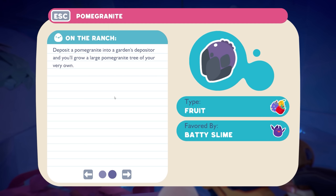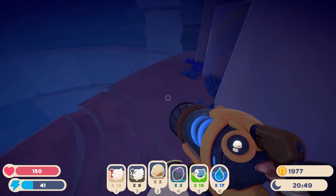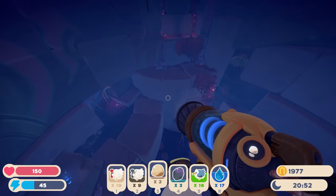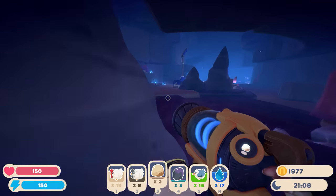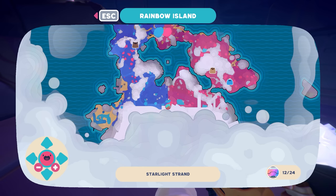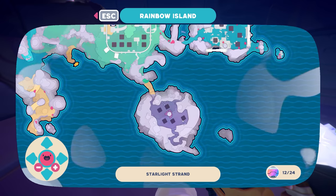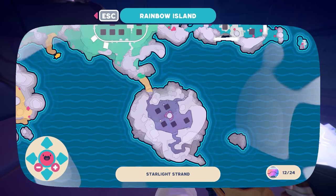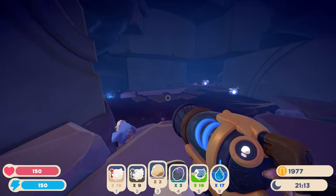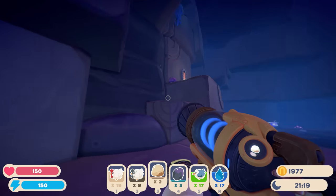There's a second page - 'deposit a pomegranate into a garden's depositor and you'll grow a large pomegranate tree of your very own.' So at least we can grow it at home, unlike the nectar fruit. It said it grows in the dark, so maybe I have to plant it somewhere shielded from the sun - like this place that looks fully shielded. Once we get back home, with our new teleport, we can check that out.